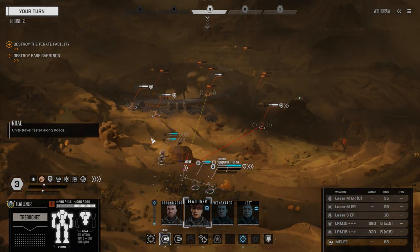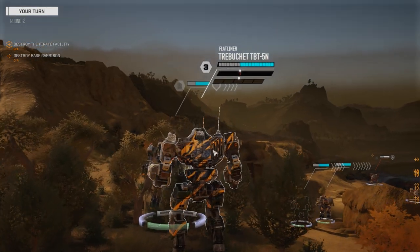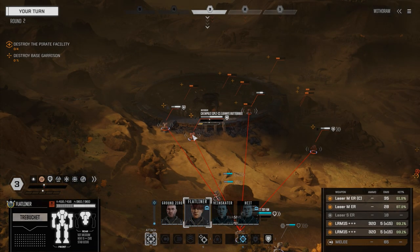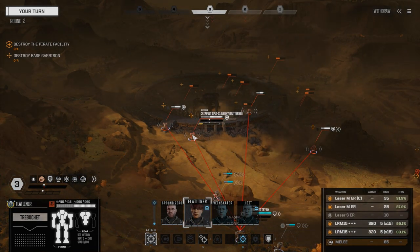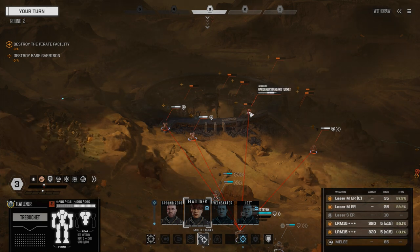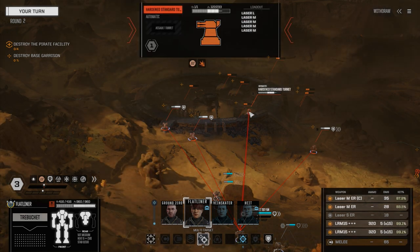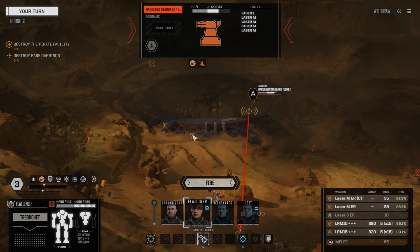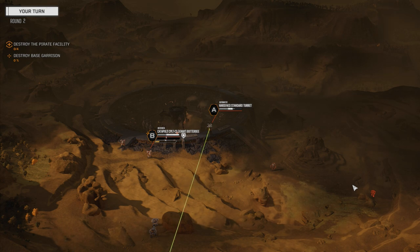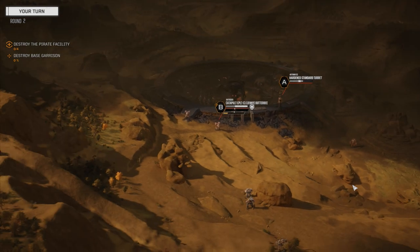We're going to need to use somebody else on the turret there, so we're going to walk over here with Flatliner. I want to get maximum damage on the missiles and fire against Jenny — she's standing in the open. I think I'll multi-target: the turret needs 122, so we're going to fire the lasers on the turret and the missiles on Jenny. I know that's not enough, but we will be able to follow up with a PPC next turn.